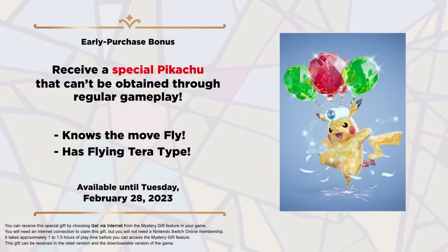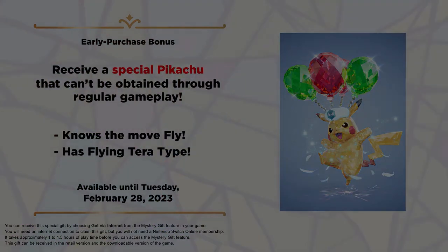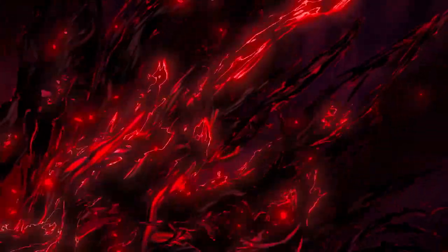Moving on to the Breath of the Wild 2 story. Breath of the Wild 2 has been in development for a long time. As of August 19th — last Friday — it has now been in development longer than any other mainline Zelda release. It's actually just the longest period we have waited for a mainline Zelda game, though it's not technically the largest gap between console Zelda titles. That distinction belongs to A Link to the Past and Ocarina of Time.